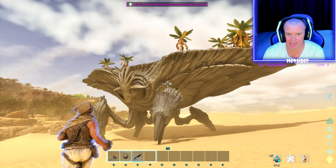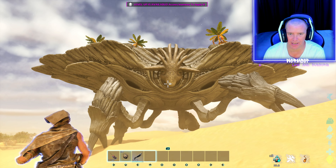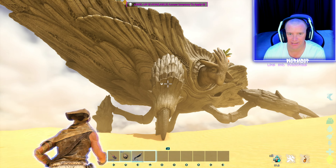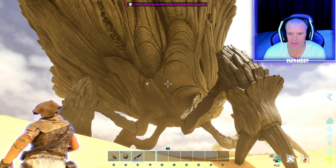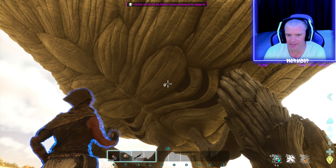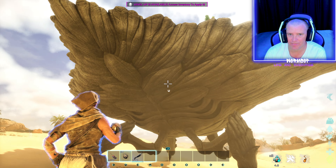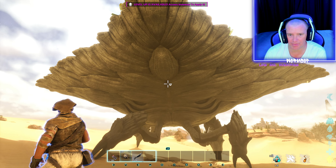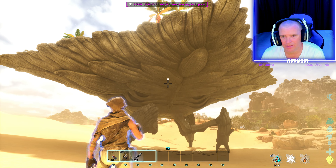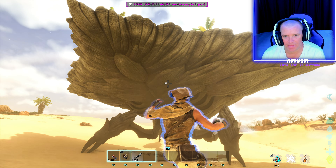Not too sure how you tame this thing, but it's nuts. Does he just stand there or does he fly? He's certainly got like a crab look to him. That's insane. Let's see what's at the back — can you get shade from him? Yeah, definitely got like a crab look to him. You can probably build a pretty big building on the back of him. I can't believe he's here even though I haven't got Bob's Tall Tales installed.